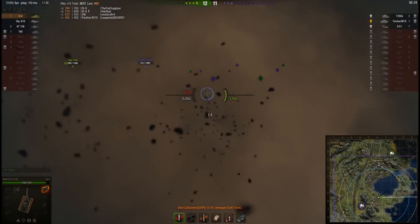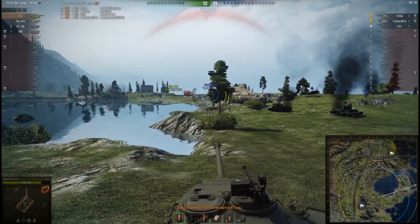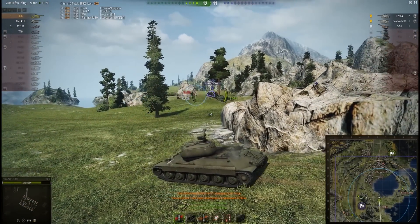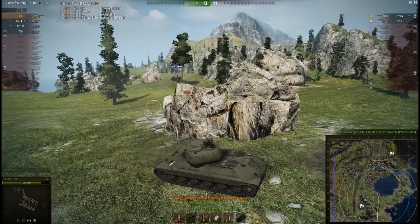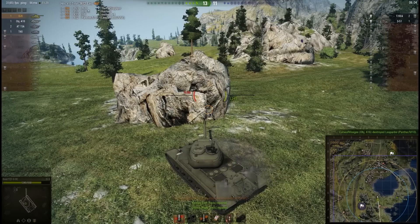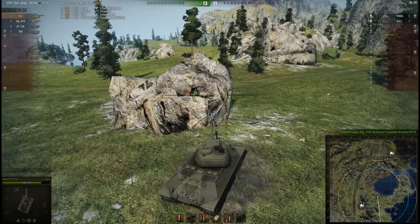The Panther M10 shows his face but the Object 416 doesn't have the penetration. The S51 lands a shot. BSAN takes a hit from the right-hand side — it's the Super Pershing, who is almost on full health. Have to play this one carefully, as the IS-6's cannon doesn't have fantastic penetration. If you just fire snap shots at the front of a Super Pershing, you're never going to penetrate.